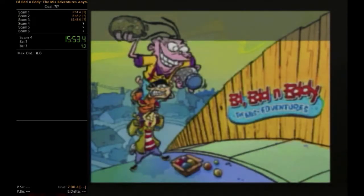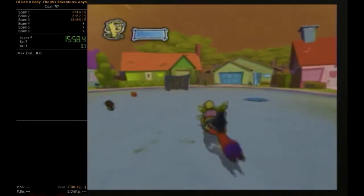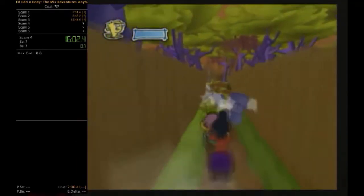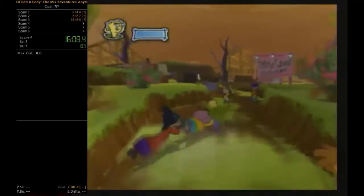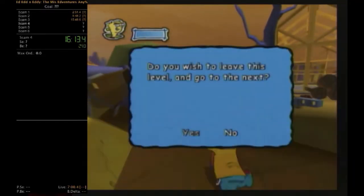There is a certain point where Kevin turns and you can time it, then batter your way through and escape — but I didn't do that for this run. Now we're moving on to the fourth level, based on episodes involving the Urban Rangers — a Boy Scout team made up of Johnny, Jimmy, Rolf, and Plank. It's called 'Ed on Arrival.'